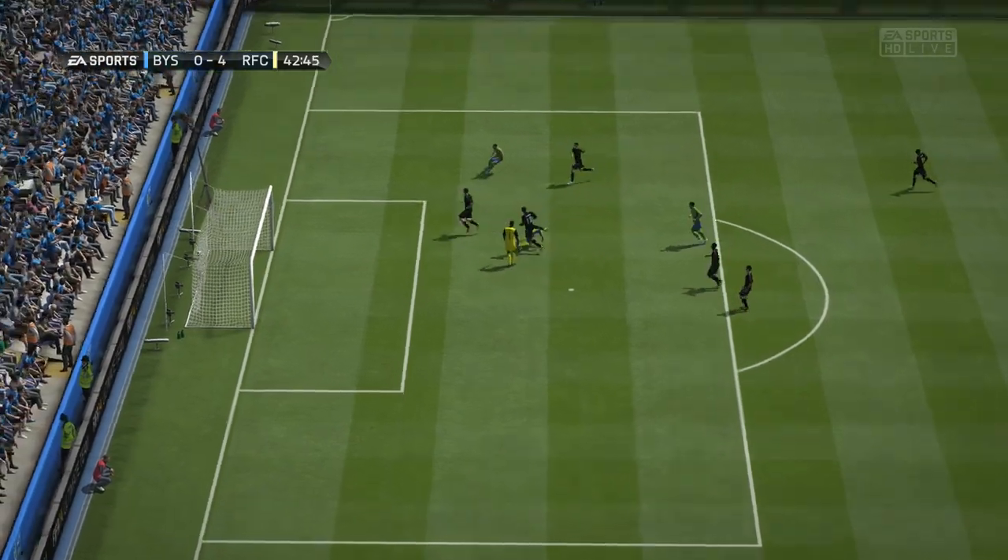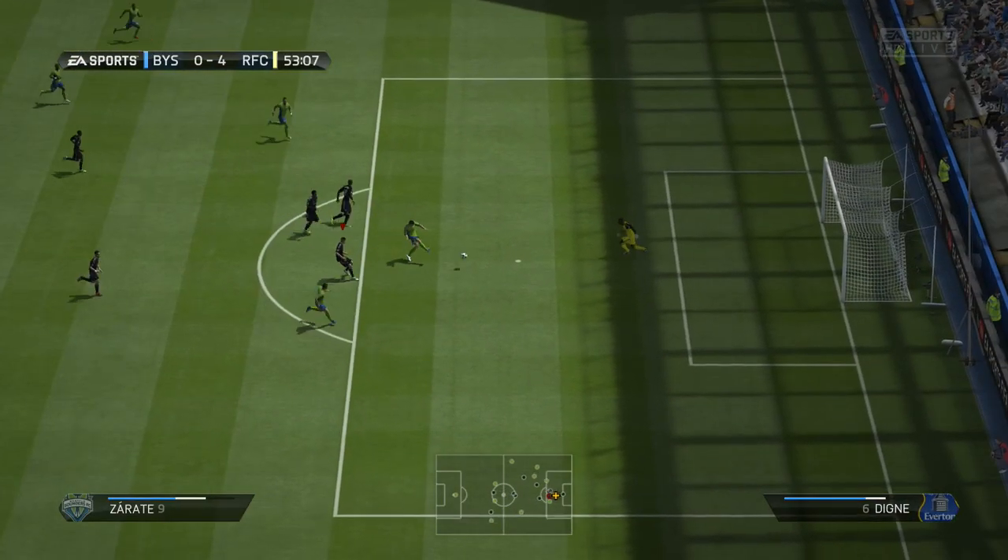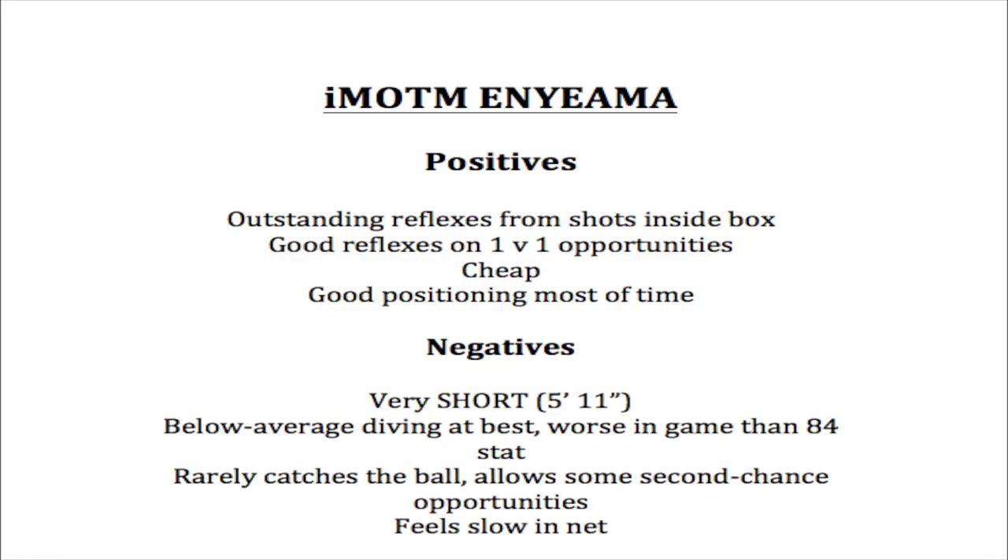With this card, diving and handling are the main weaknesses, and positioning was just okay. The Team of the Season card is definitely a lot better and only goes for around 30k, so I recommend picking that up instead. You could also look at Team of the Season Ruffie or Sirigu, who I still find to be one of the best League One goalies. For a final rating I'm giving him a 7.5 out of 10 — I don't recommend him, there are better options out there.